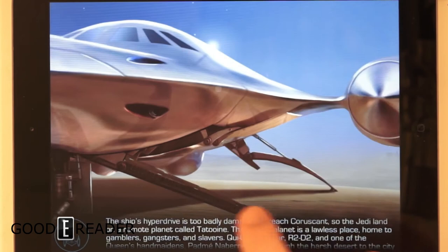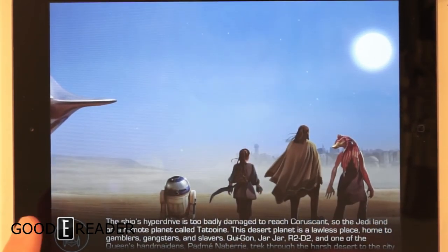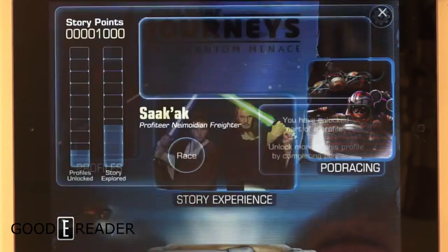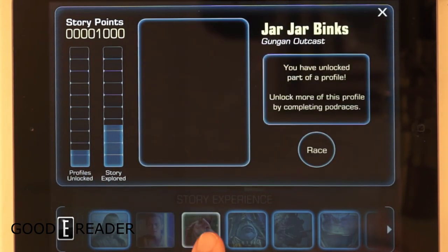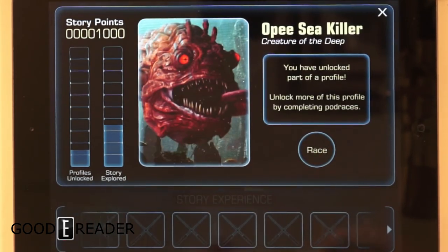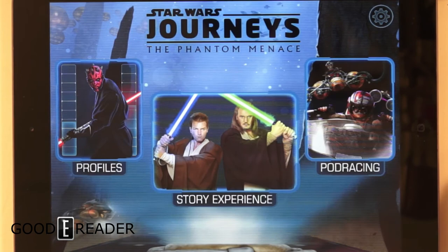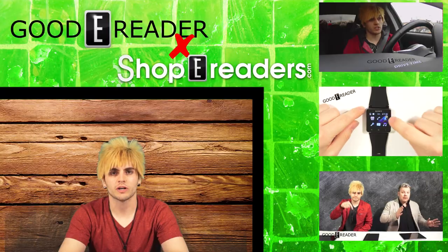That's where we're leaving off today — stay tuned for the next installment of let's play Star Wars Journeys: The Phantom Menace. First let's look at the profiles we have unlocked. These are the profiles and we never unlocked them all, but we can go back and play through previous chapters. In the next installment we'll show you pod racing, so stay tuned.